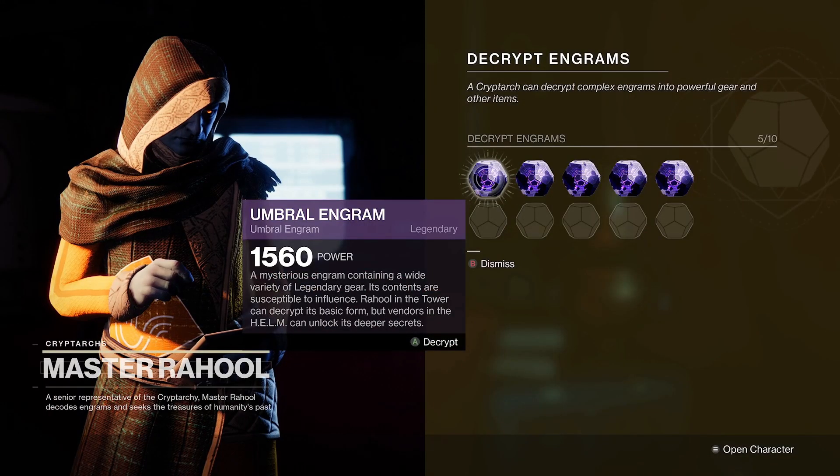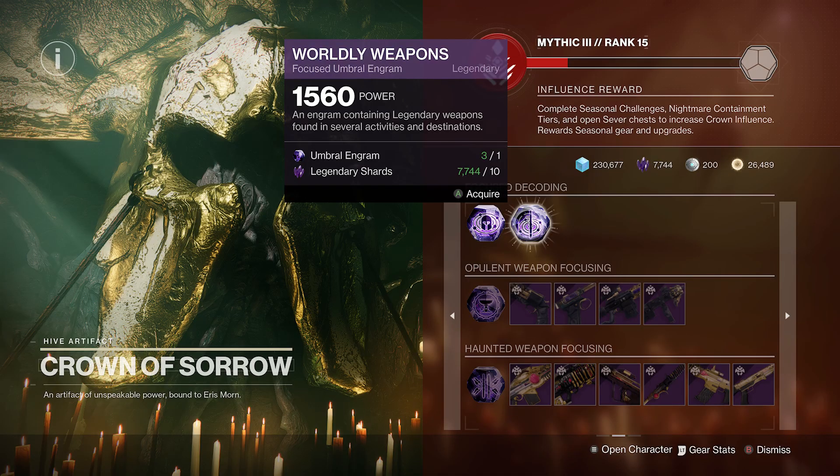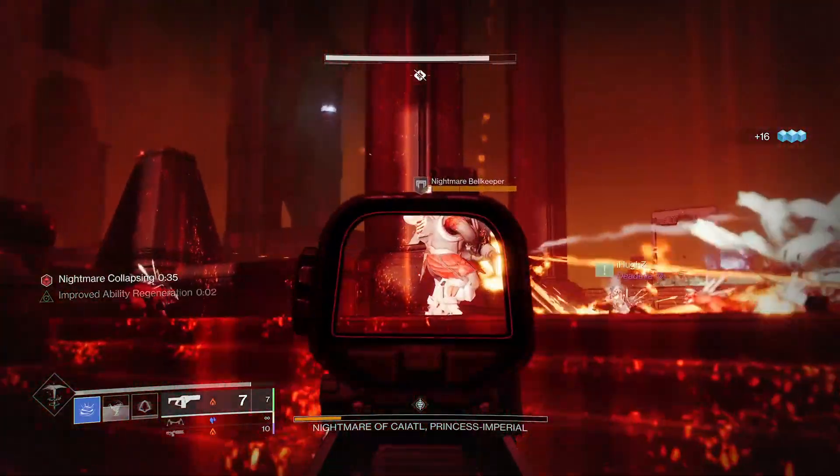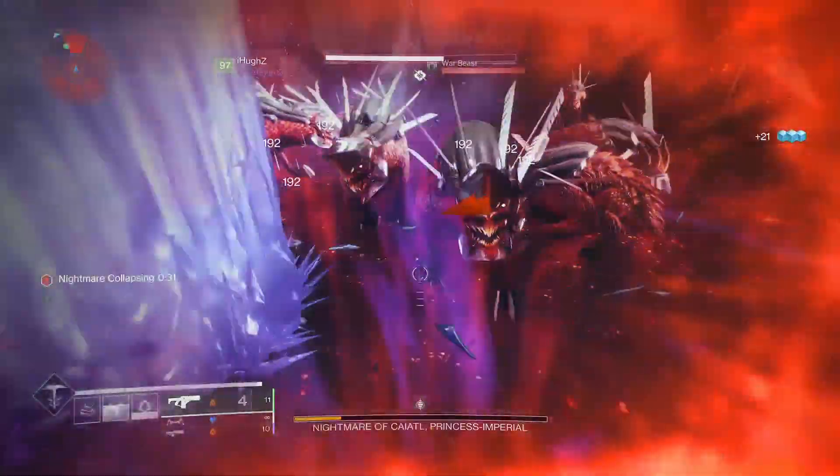You can currently get it from any legendary engram, and the best way I've found is to focus umbral engrams at the Crown of Sorrow using the world weapons focusing. The world loot pool isn't the best place to farm for anything, but hopefully you'll get lucky with RNG and one will drop for you.